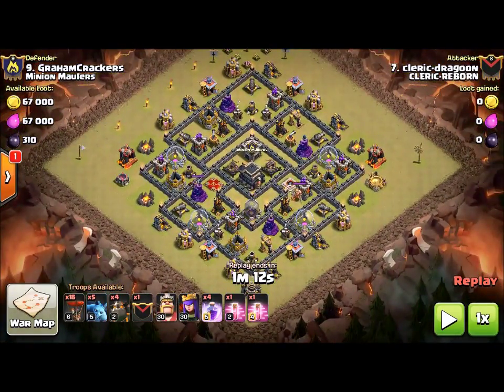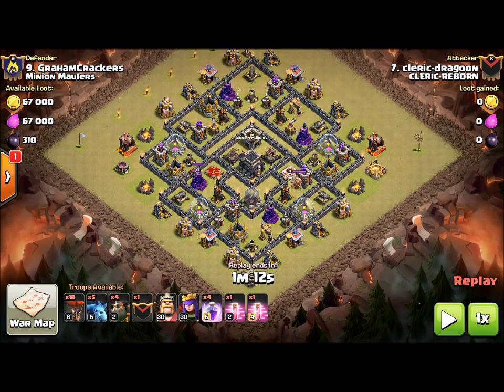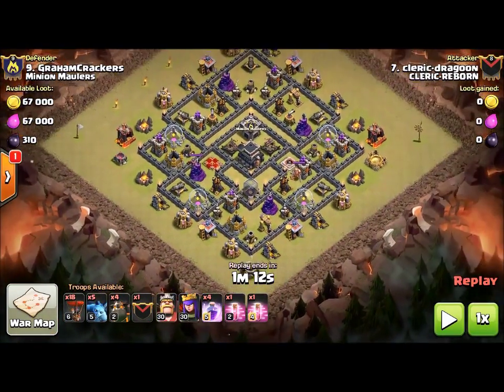Honestly, I don't even think I really needed the haste, because the hound that tanks on the queen side gets me through the queen side. I didn't lose the left side like Brad did on his attack, so my balloons didn't have to fight the sweeper. Without Brad's attack first, I wouldn't have known exactly what I needed to change to get the three-star.